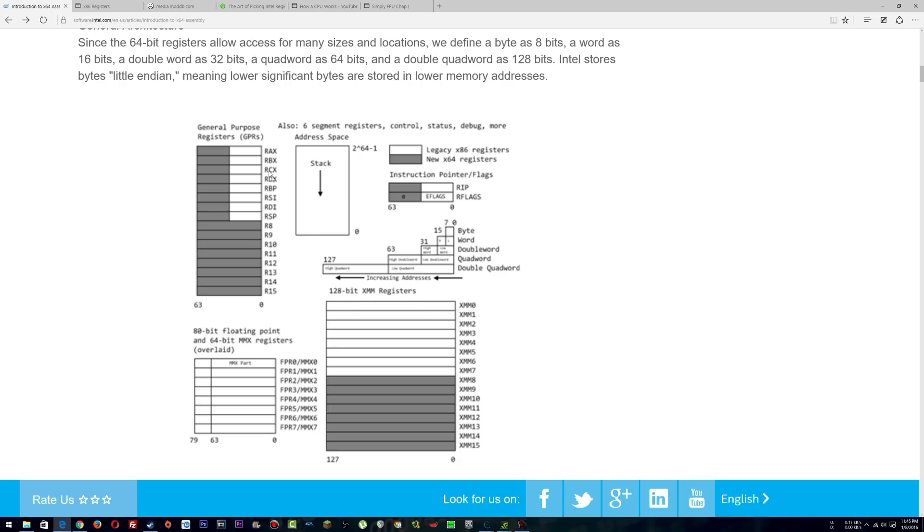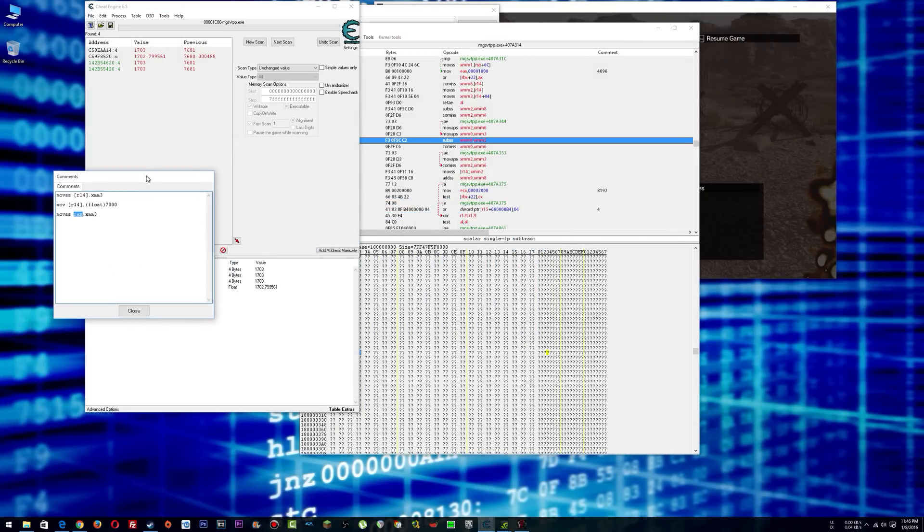Imagine trying to put all that into a heavy duty pickup truck — it physically won't fit. You can't move it there because it won't fit. Feasibly, there could be an amount of data in XMM0 that would fit into RAX, but assuming XMM0 was filled up, you couldn't fit all that into RAX. So if you're going to be moving information from XMM registers to another location, you'll see them being moved either between each other or to memory addresses by way of a pointer, which you would need to dereference.